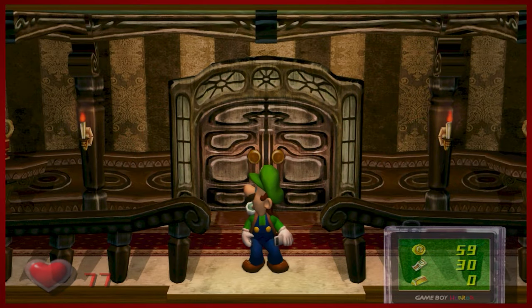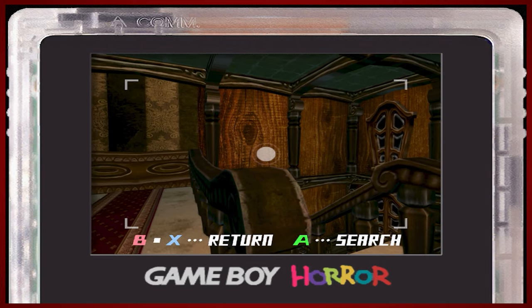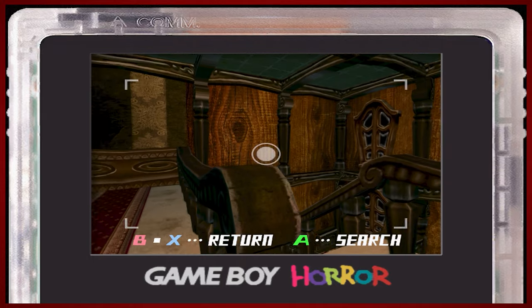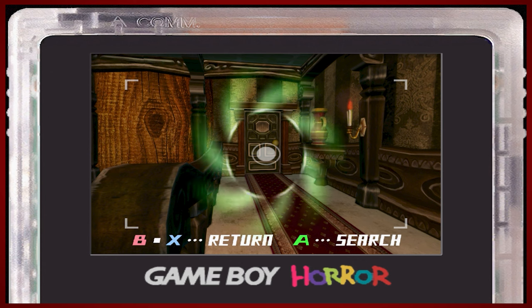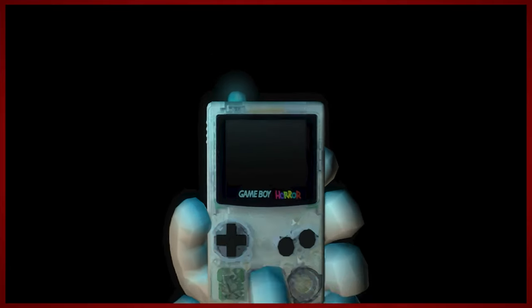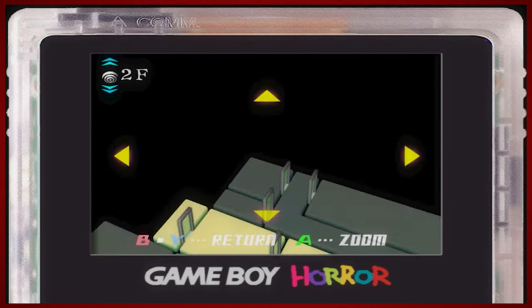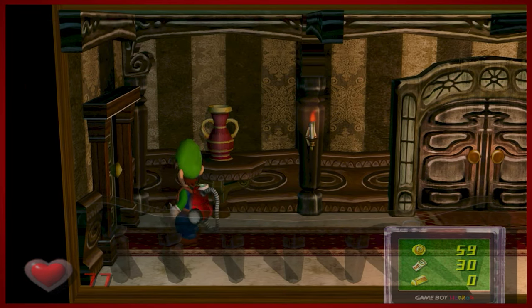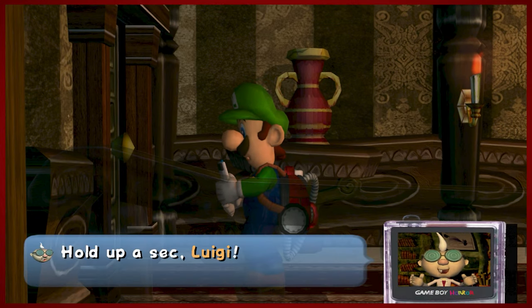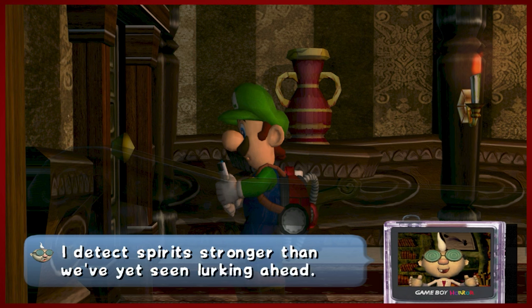Hey guys, DMike here for another episode of Luigi's Mansion. Last time we met Professor E. Gadd — he hooked us up with the Poltergust 3000 so that we could go and capture some ghosts. So we're gonna take a quick look around the mansion here. Last time we got a key that allowed us to explore a little bit more and we are gonna get a little bit more in the weeds today. But first, the professor hitting us up with a little bit of info bombs.